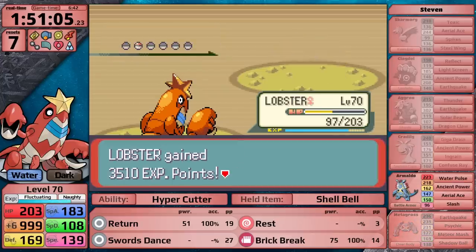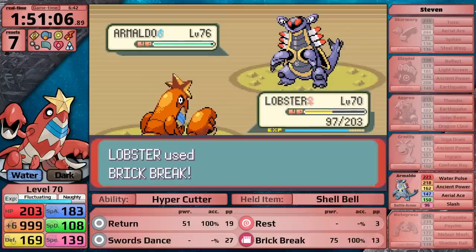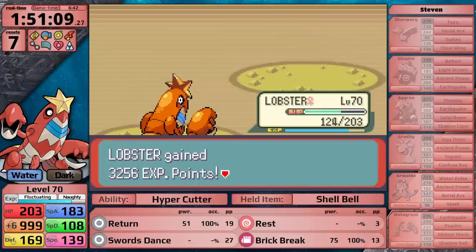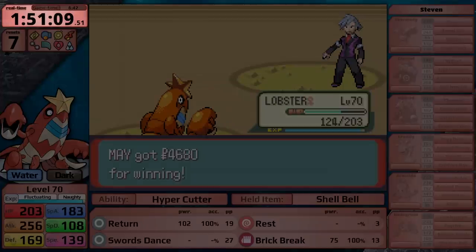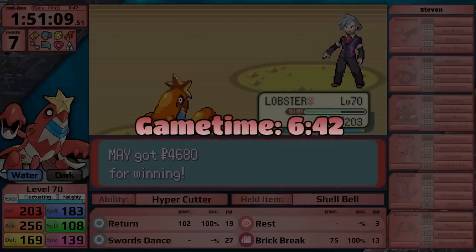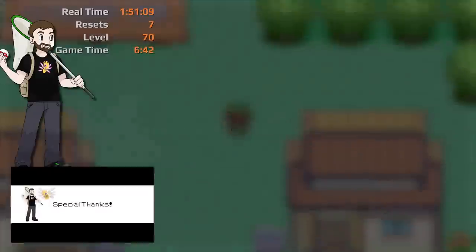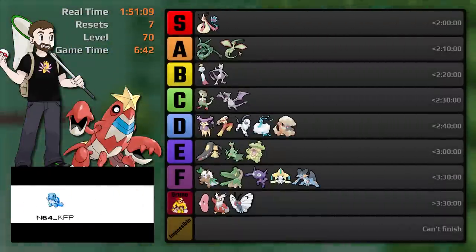All that's left is Armaldo — it's a Rock Bug type — and I can just one-hit it. So Crawdaunt clocks in with a time of 1 hour, 51 minutes, and 9 seconds, with 7 resets at level 70. This took 6 hours and 42 minutes of game time. Out of all of my results in Pokemon Emerald, this is the fastest time yet.